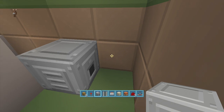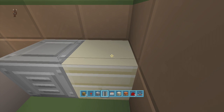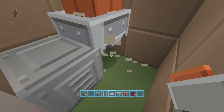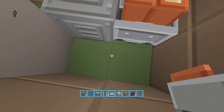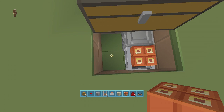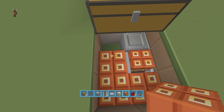Now for the explosion part: place a block in front of your dispenser, put a rail on top of the block, then place a minecart with TNT on top of that. Delete the block and make sure you pick up your rail if you're on normal mode. This would be very evil to do to a friend on normal — hopefully you're doing this for an adventure map. You can go ahead and fill the whole area with as much TNT as you want.